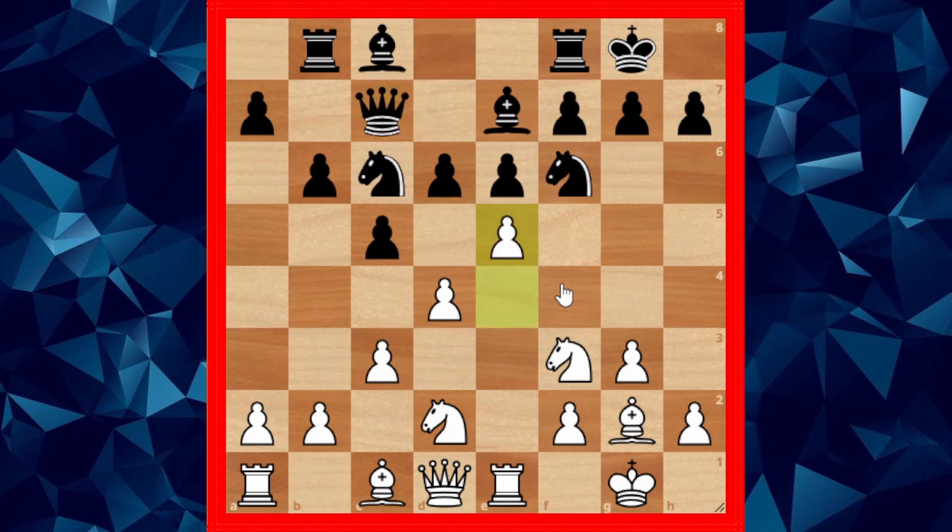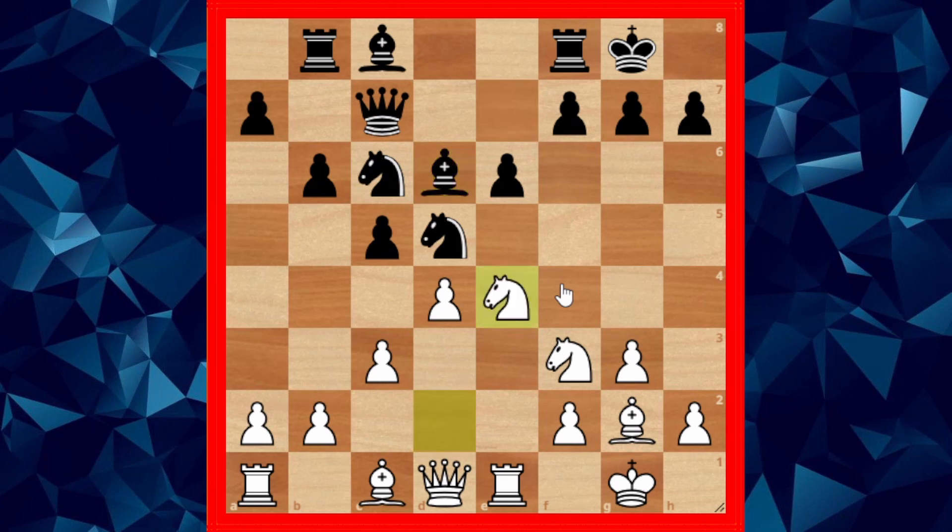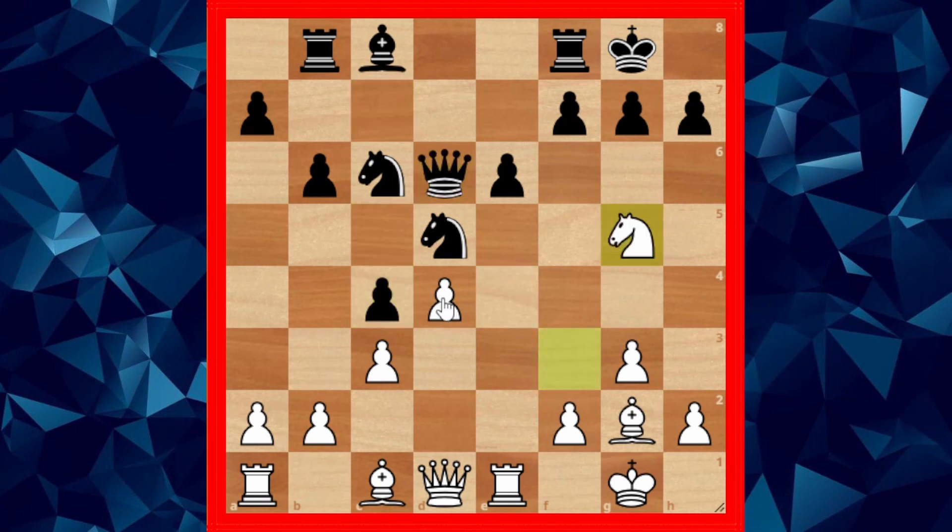After queen to c7, white went for e5. Black played knight to d5, e-takes, bishop takes d6, knight e4 attacking the bishop, and black goes for c4 blocking the center. White took the bishop, and after queen takes, white went knight to g5, with the idea of attacking the pawn and getting the queen into the game.